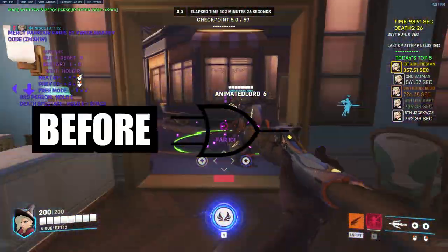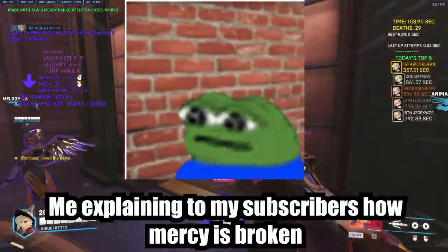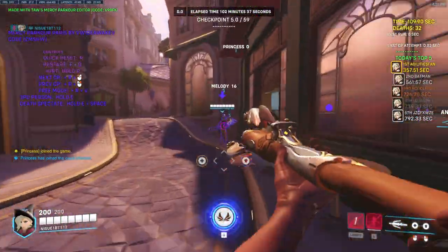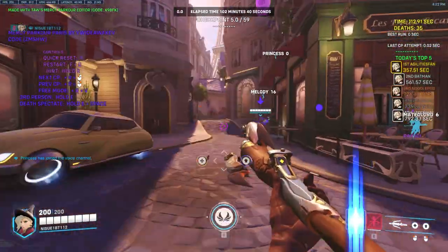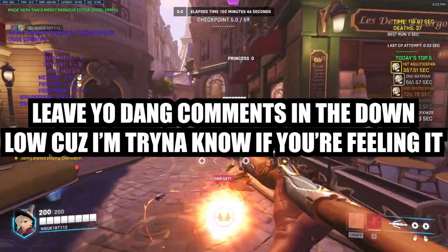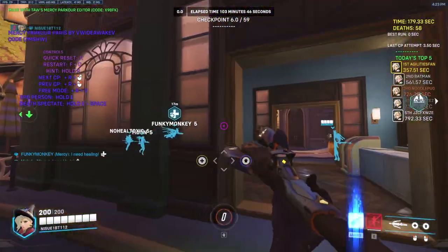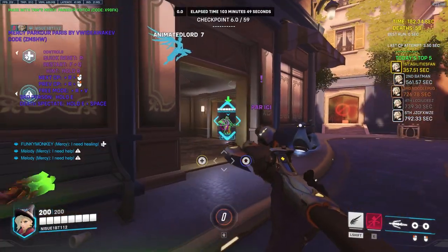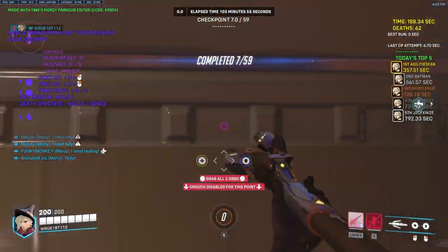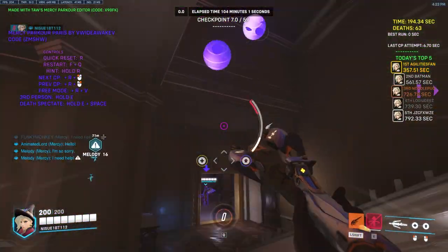The fact that Mercy can rez before or after a team fight makes the ability incredibly powerful. I can go into more detail as to how this single ability ruins the competitive integrity of Overwatch, but if I did, this video would be an hour long. I could probably make a video on Resurrect alone — if you want to see that, leave a comment down below. Believe it or not, this ability does have a critical downside: while Mercy is using rez, her movement speed is decreased by 75%, making her a relatively easy target to hit while in the rez state.